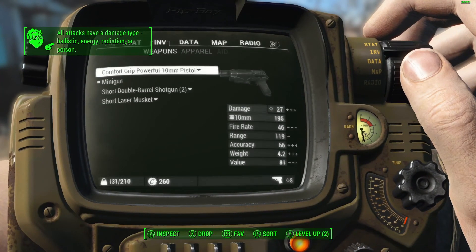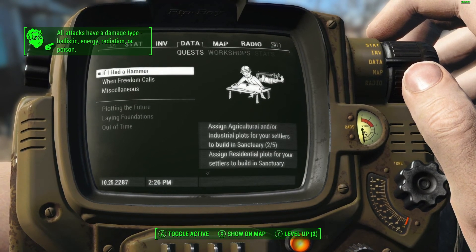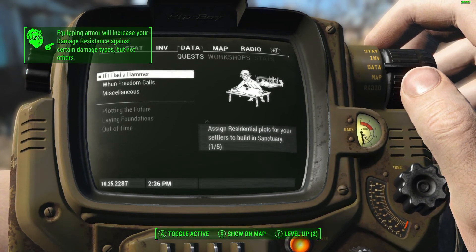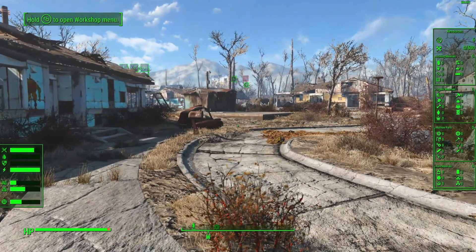Just to review, we have this quest here: assign agriculture and/or industrial plots for your settlers to build in Sanctuary, and assign residential plots for your settlers to build in Sanctuary. I'm just noticing that we have leveling to do, so let's go ahead and do that part first.